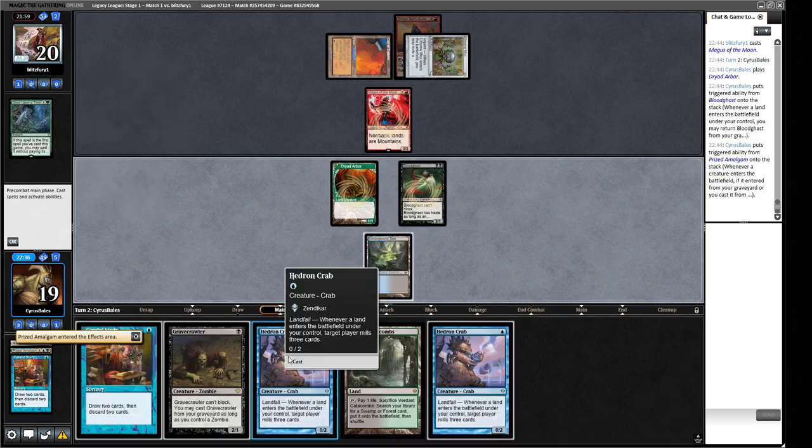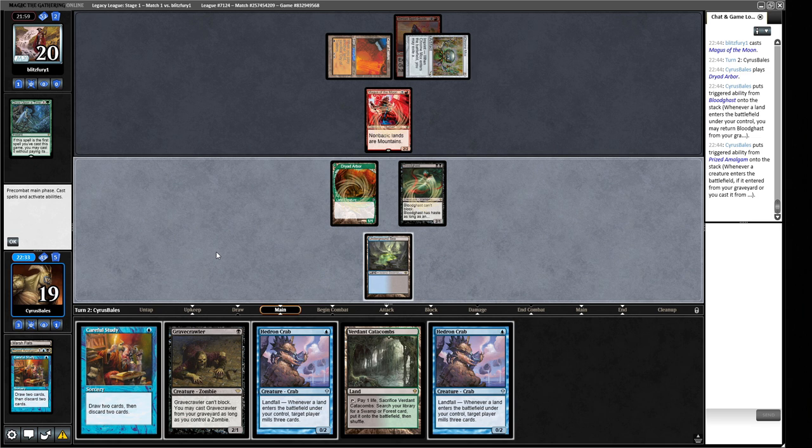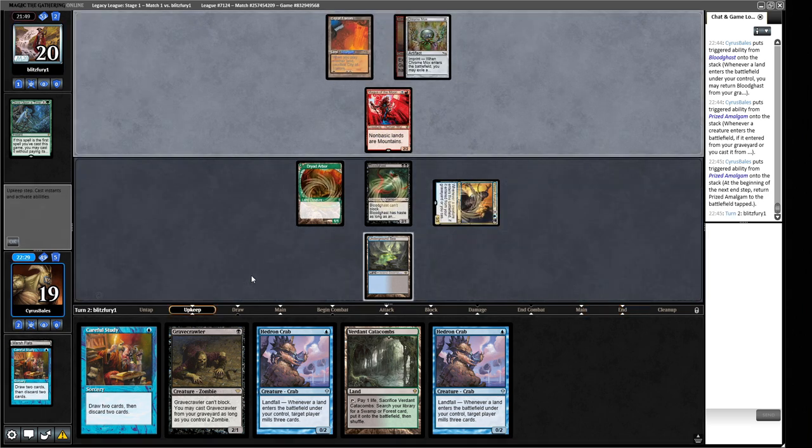We can't cast anything because of our inability to make mana other than red. So I guess we are passing the turn here. We do get the other guy back though — so we get a 3/3. We are ahead on board. If our opponent is just all-in on this Magus then maybe we can actually win this game still, or at least force it to block at some point, which then unlocks our hand.